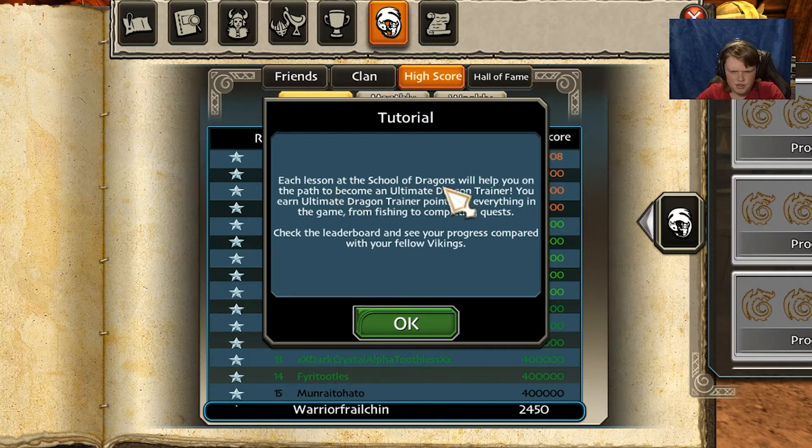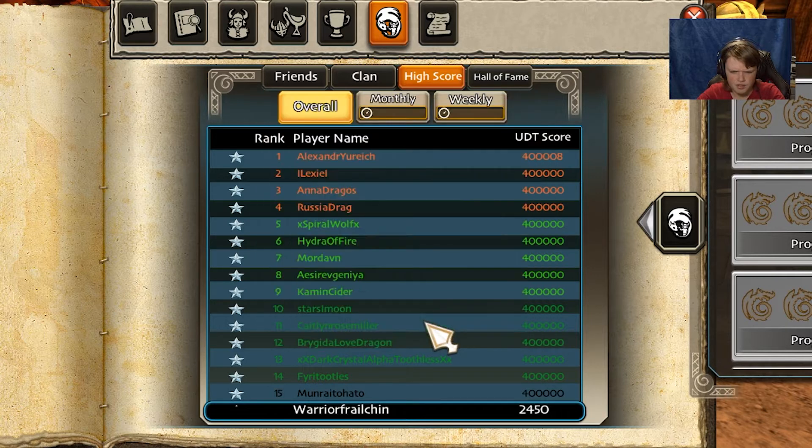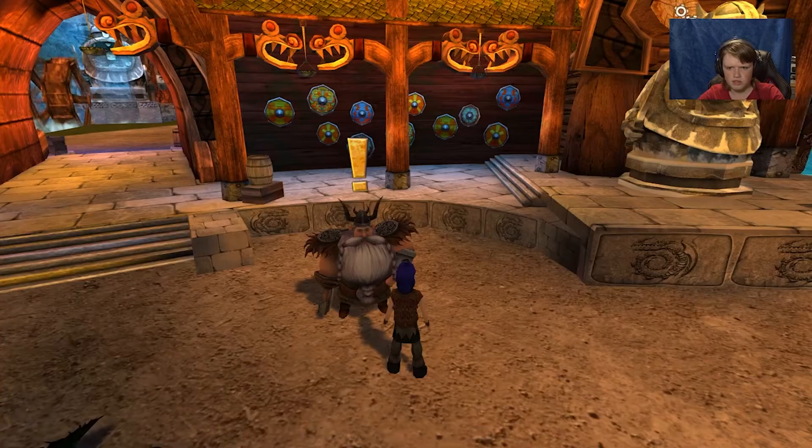Each lesson at the School of Dragons helps you on the path to becoming an ultimate dragon trainer. You earn Ultimate Dragon Trainer points for everything in the game, from fishing to completing quests. Check the leaderboards and see your progress compared with your fellow Vikings. At the moment we have all these guys here — and we are in 2450th place, so we've got a little bit of work to do.